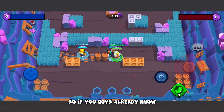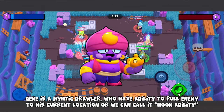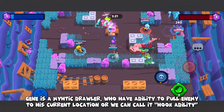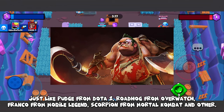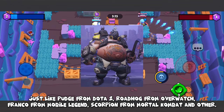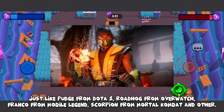Jean is a mythic brawler who has the ability to pull an enemy to his current location — we can call it a hook ability. Just like Pudge from Dota 2, Roadhog from Overwatch, Franco from Mobile Legends, Scorpion from Mortal Kombat, and others.